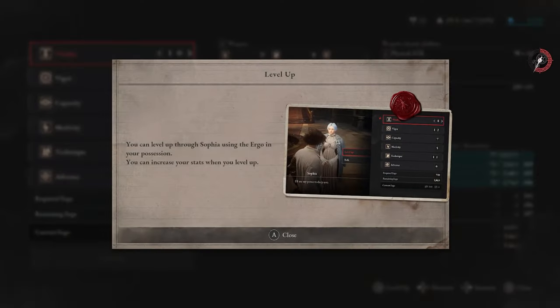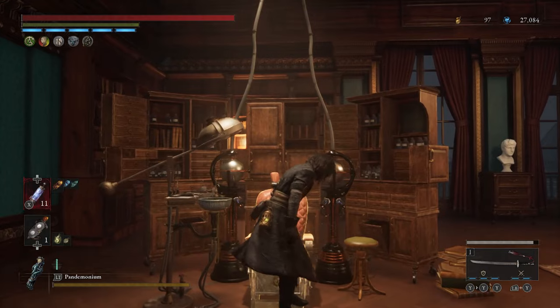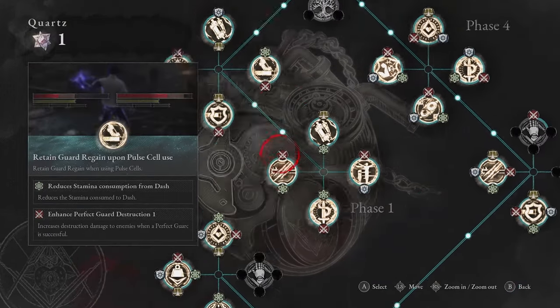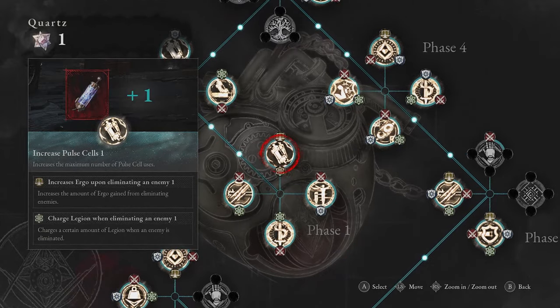To level up you gotta talk to Sophia. In my first playthrough I decided to level up until I could relatively survive the beatings. Then after you save Gepetto you have the P organs, which I decided to first get the extra pulse cells because those really come in handy — you can survive a little bit longer and learn about the enemy's patterns, or just straight up win a combat.